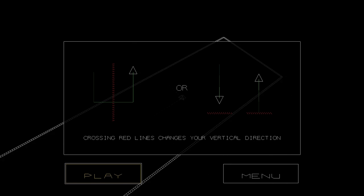Now, these are levels that I've played before, so I know what I'm doing. These red lines change your vertical direction. But once we get into the levels that I haven't played, then I will start messing up, inevitably.